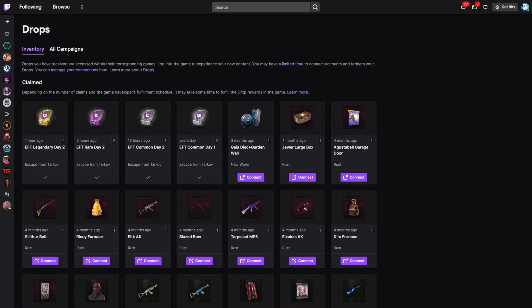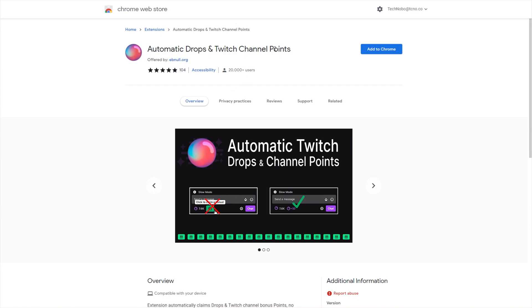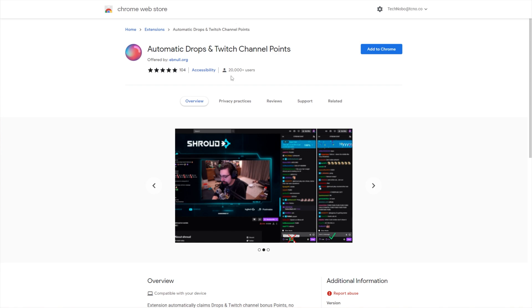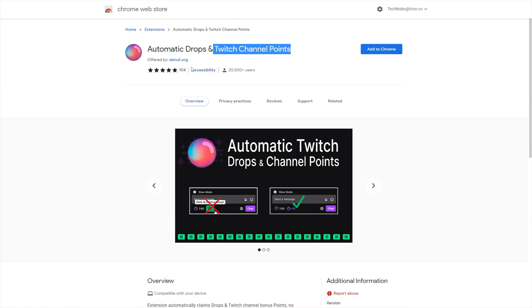The plugin that Twitch streamers are pushing, or at least the ones that I saw while they were streaming Tarkov, including partner accounts, was this extension over here — Automatic Drops and Twitch Channel Points, 20,000 plus users. Basically, it automatically claims Twitch drops and Twitch channel points. All you have to do is click Add to Chrome if you're on the Chrome web store, or of course if you find this on the Firefox store. I'll have all of these linked down below.